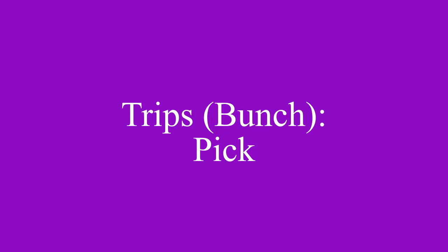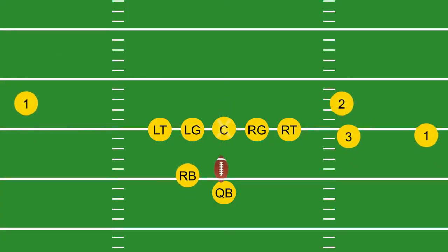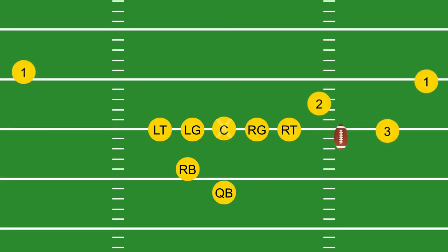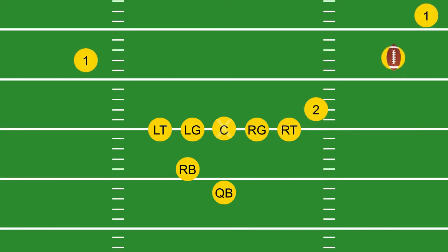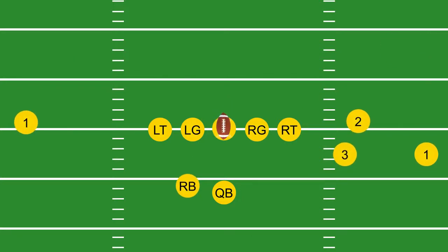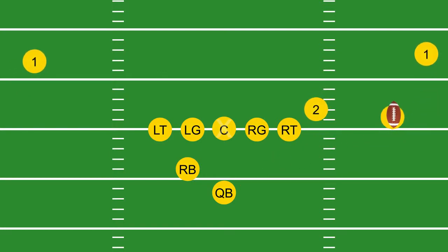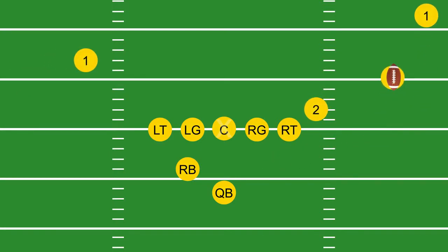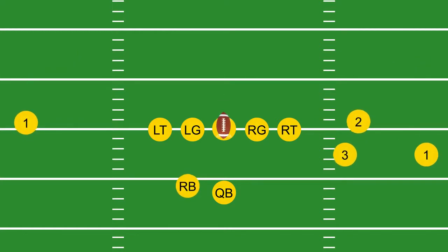Trips bunch pick. Even though the receivers aren't lined up tight, this is still a bunch formation. The pick play is designed to screen out a particular defender, creating space for the other receiver to catch the ball. The number two receiver is setting a pick so the number three receiver can slip underneath him. The number one on the left is running an in route.